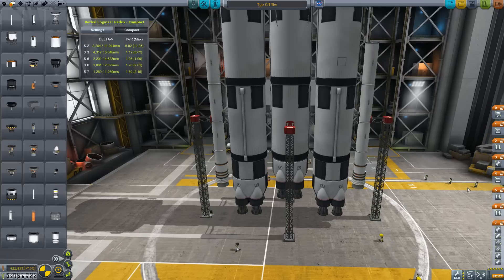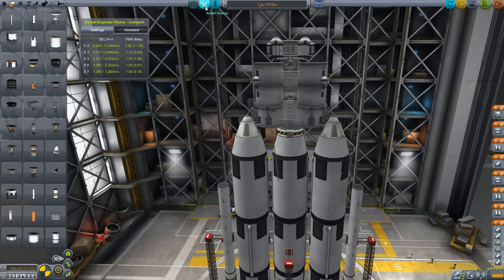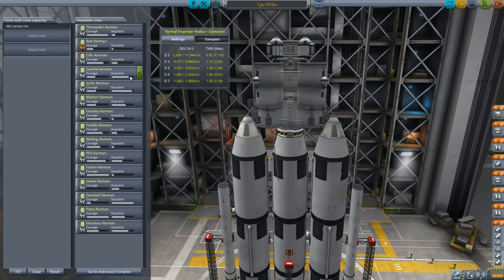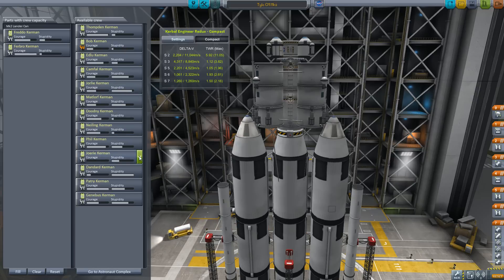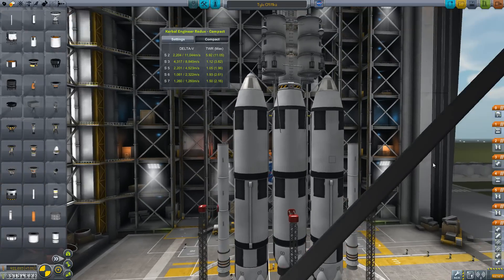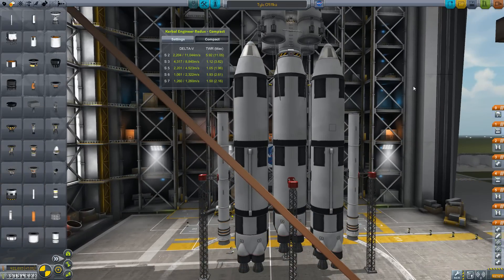Alright, staging looks good. So let's go ahead — and again we have to make sure the crew is correct. See what I mean? It always defaults to the other guys. Fredo and Furbo — Fredo and Furby Kerman. Alright, that is going to be it. Hopefully.